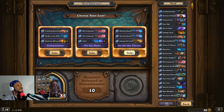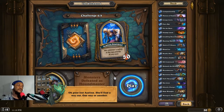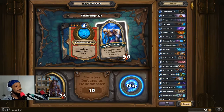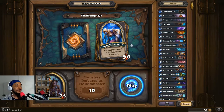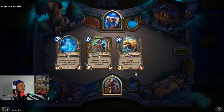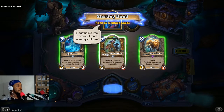Go for the throat again. Poor lost Azelina — she'll find a way out, one way or another. We're at the point where the abilities are going to be ridiculous. Three 1/1s with this — not too bad, I think we can deal with that. Shaw versus Azelina. Look what the dogs dug up — Hagatha cursed devours. I must save my children. Putting these two packs for obvious reasons — great cards gonna get me killed early game.